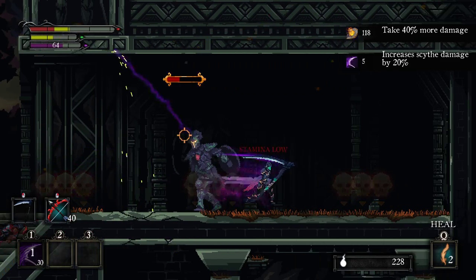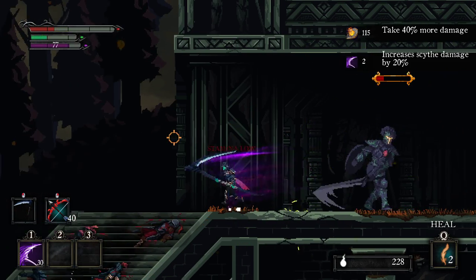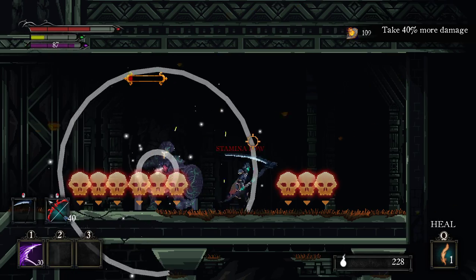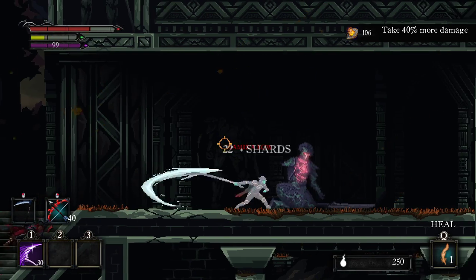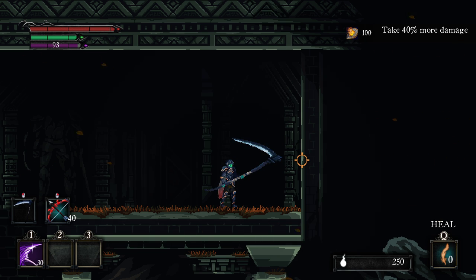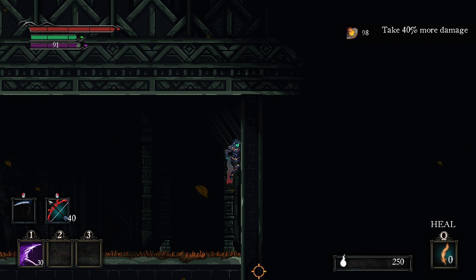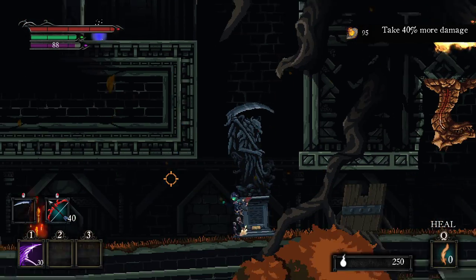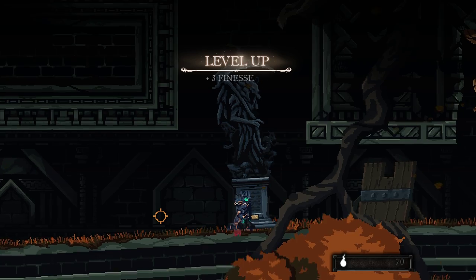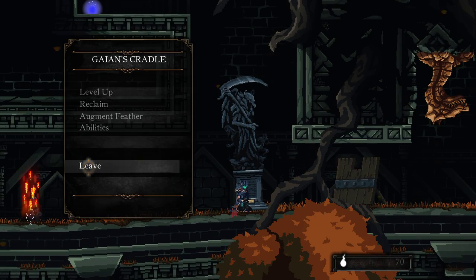I don't want to be on the death stuff. I don't know what the death stuff is, but I don't like it. I take 40% more damage right now. We can go down. I want to get to the thingy! We'll go ahead and level up — I want to level up Strength twice so that we can use that Longsword, but I guess we'll just pump into Finesse.